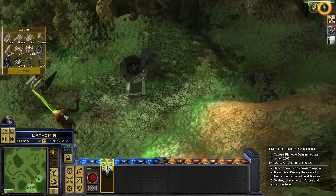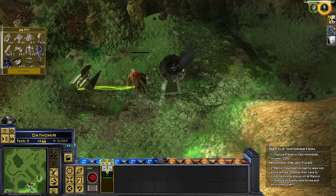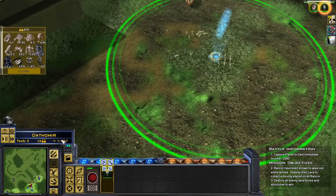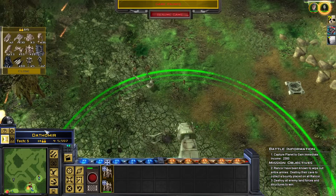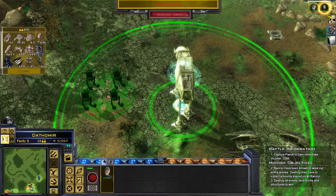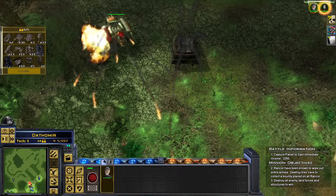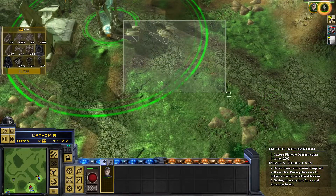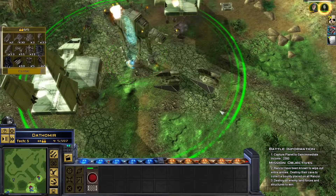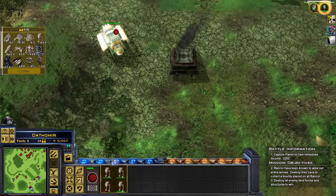I don't think the Rancor is going to do anything to this. I haven't seen speeders yet, so I guess they never built the speeders. Bombing run available. All right men, take cover. What do we have over here? A lot of infantry and artillery. Bring in these - bring a lot of AT-STs right now. Veers, fall back. Hopefully the AT-STs can distract the plex soldiers. I shall crush the Rancor.